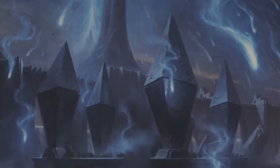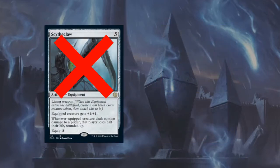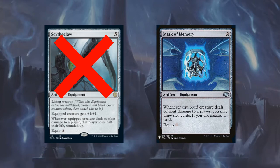I will also remove Clot Sliver — it costs 5 mana plus 3 to equip it. I think this equipment is way too slow. So let's replace it with Mask of Memory, which will give us card draw and can be played much earlier.